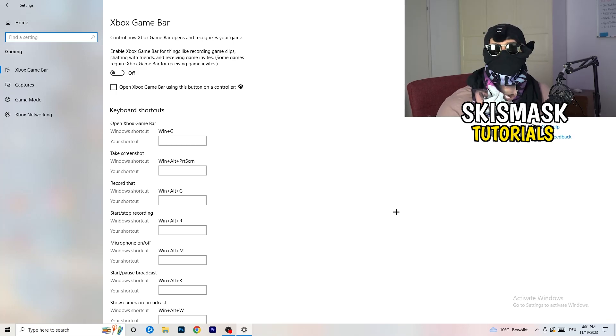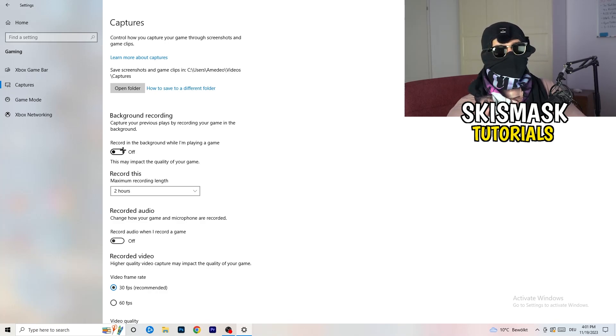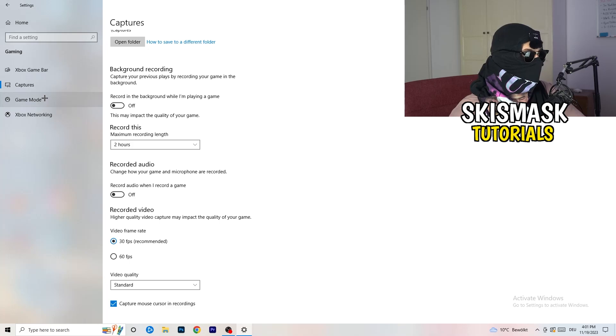You don't want anything running in the background affecting your performance. Next, go to Captures on the left-hand side, find 'Record in the background while I'm playing a game,' and turn this off. If you want to record, use OBS — Open Broadcaster Studio — which is made for recording games, not Windows' built-in recorder.